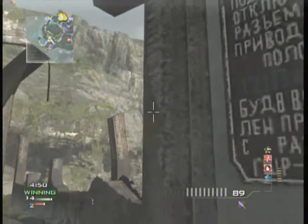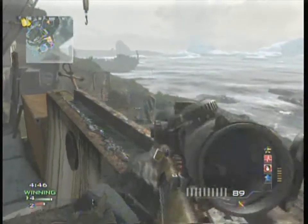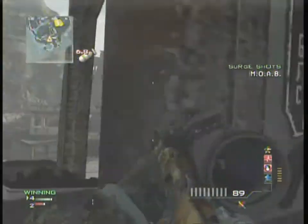You see me aim down the sights a lot. I'm using marksman to find him — that's a really good thing to do. I use marksman on basically every class that I use. I'm about to find him right beside the boat. Right there — I saw his game tag. Got him. MOAB. That was the first MOAB.